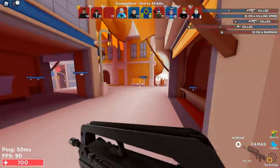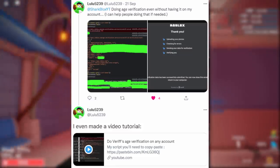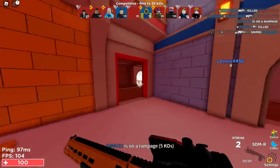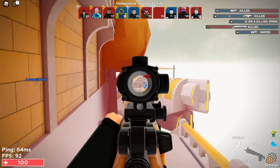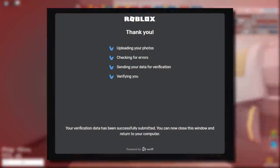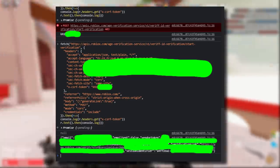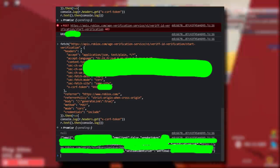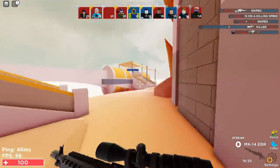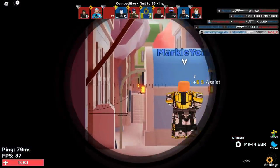A Roblox YouTuber called Lulu5239 found a way to sign up for Roblox voice chat early using inspect element tricks on the Roblox webpage — accessing the ID verification screen, typing in a name, submitting an ID, and sending a selfie. I'll leave a link to his tweet in the description. Honestly though, voice chat probably comes out next week anyway, and these inspect element tricks can be dodgy. One of my mates tried it and said it didn't really work — you might need an Android device. It's not 100% guaranteed to work.